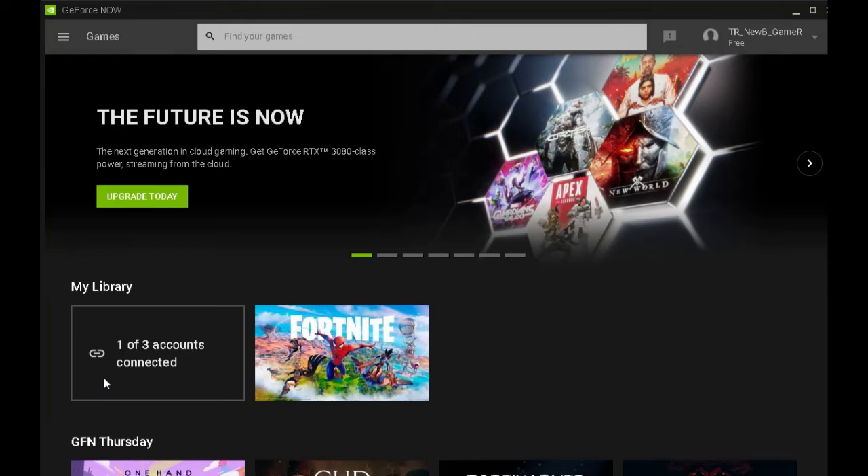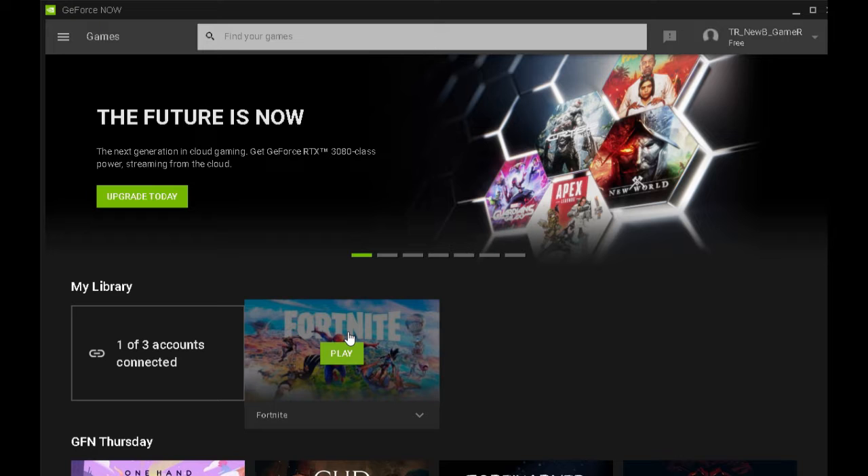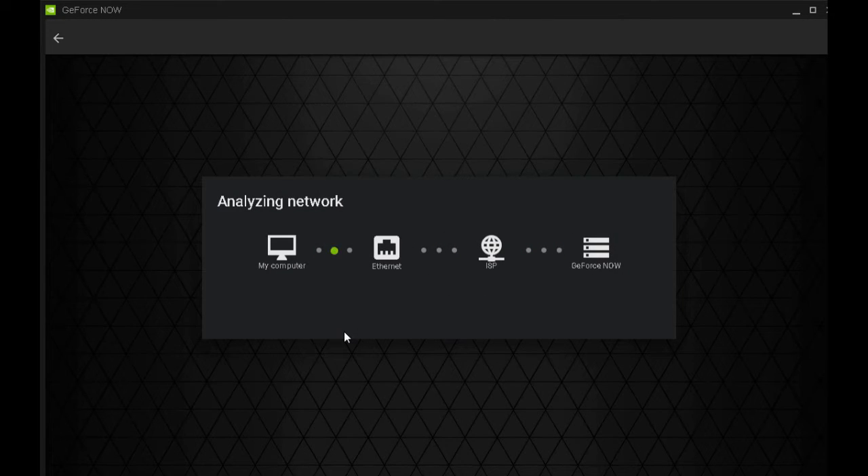Now it's going to take you back to your screen where we left off, where the Fortnite icon was. Go ahead and click on Fortnite and let it load. Give it a second — it's going to analyze the network and then let you through, at which point you'll click on the Fortnite icon again.